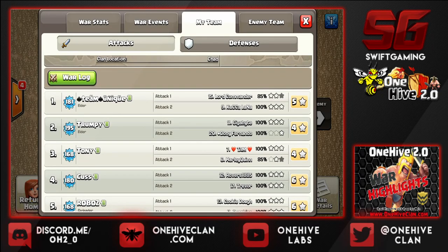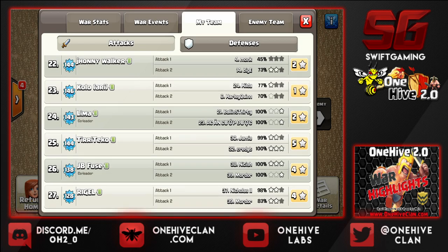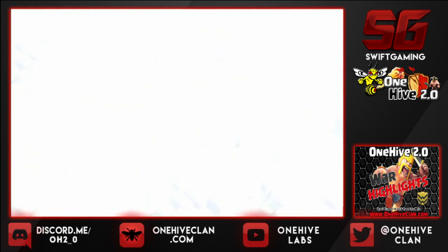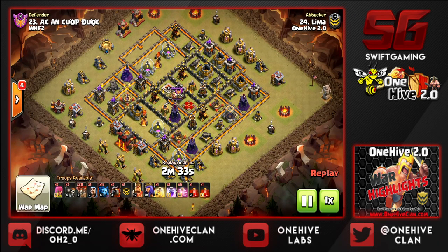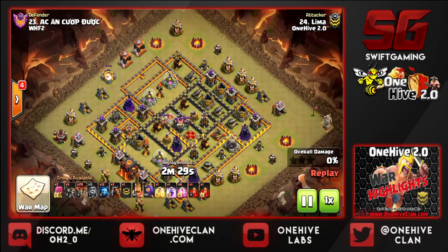Kicking us off here with a nice 10v10, we got Lima, aka Chad, taking on this person with a really long name which I'm not even going to try to pronounce. But this is a very well executed and planned attack. Dropping a wizard down to start this funnel — takes up the spell factory and then walks his way towards that dark barracks, then the gold mine. So we're getting a lot of value from this wizard in the funnel set.